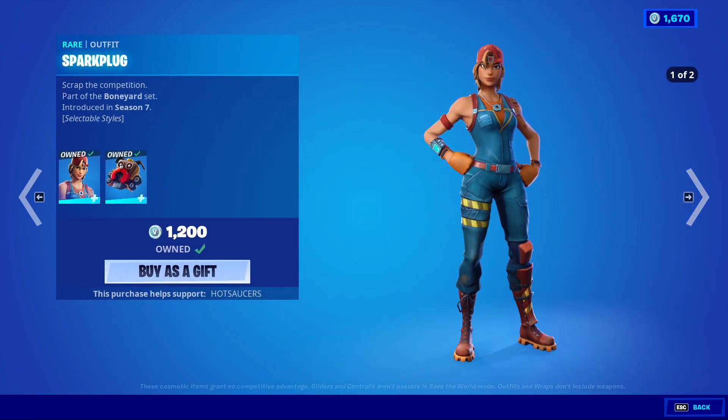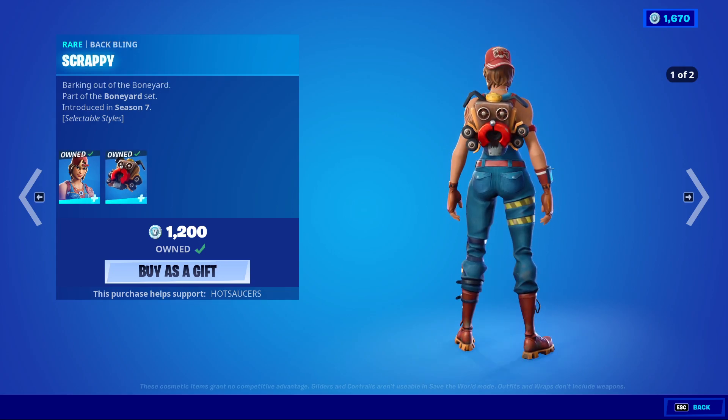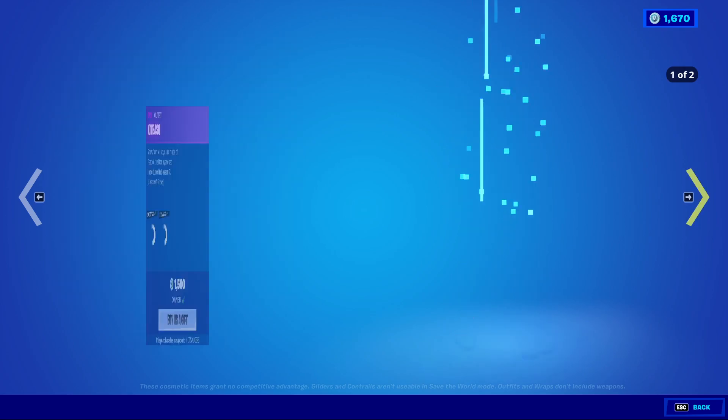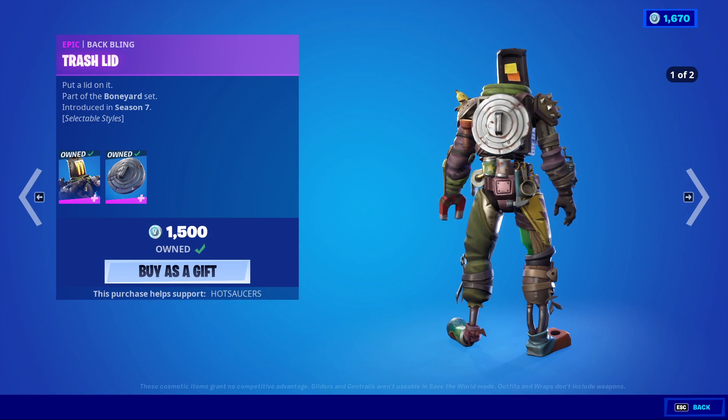We've got Sparkplug with her alternate dark style — wow, it actually showed. We've got Scrappy with the engine block edit style. We've got Kid Bash, my beloved, with Cat Bash. We've got Trashlid with the Cat Bash style.